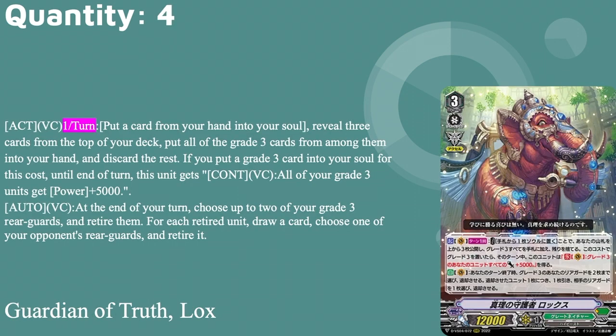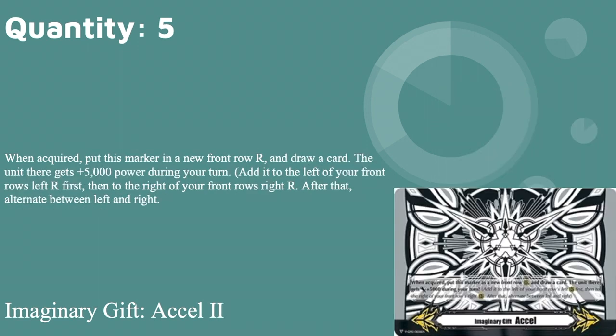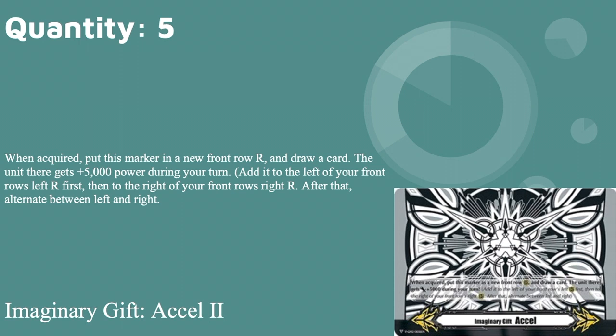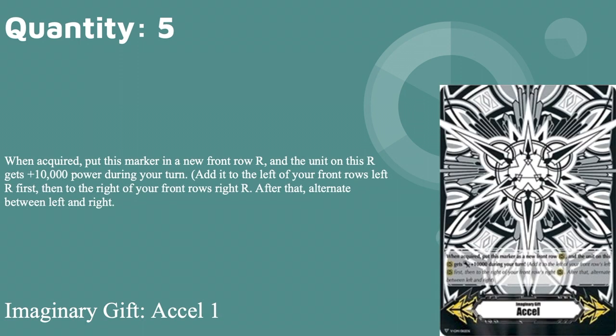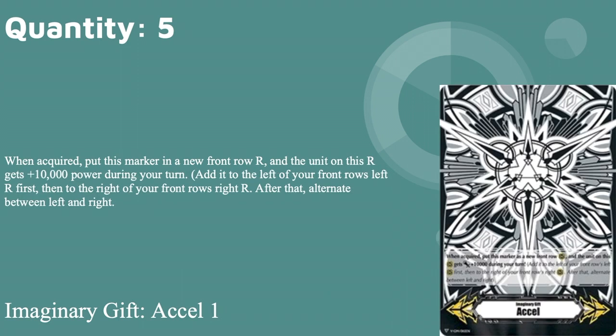We have Excel gifts — I suggest running five. You don't need more than five; by the time you reach five you've probably already decked out Excel 1 and Excel 2. For Excel 1, the unit on it gets plus 10 during your turn. For Excel 2, you draw a card when you place the marker and the unit gets plus five during your turn. Excel 1 gets more power but less consistency; Excel 2 gets less power but more hand cards. Personally I'd lean toward Excel 2, but if you want to spam Culture Gorilla and make everything on that circle a grade three immediately, go with Excel 1.